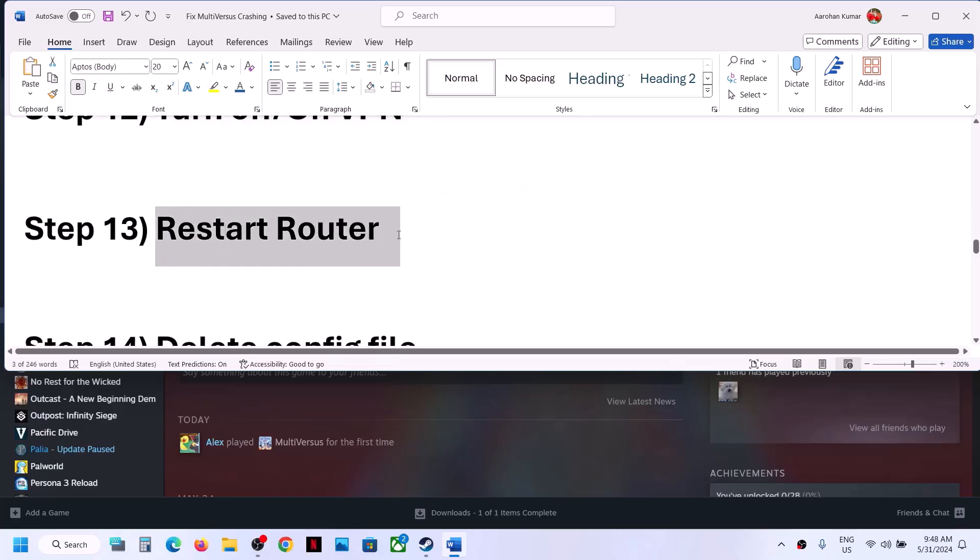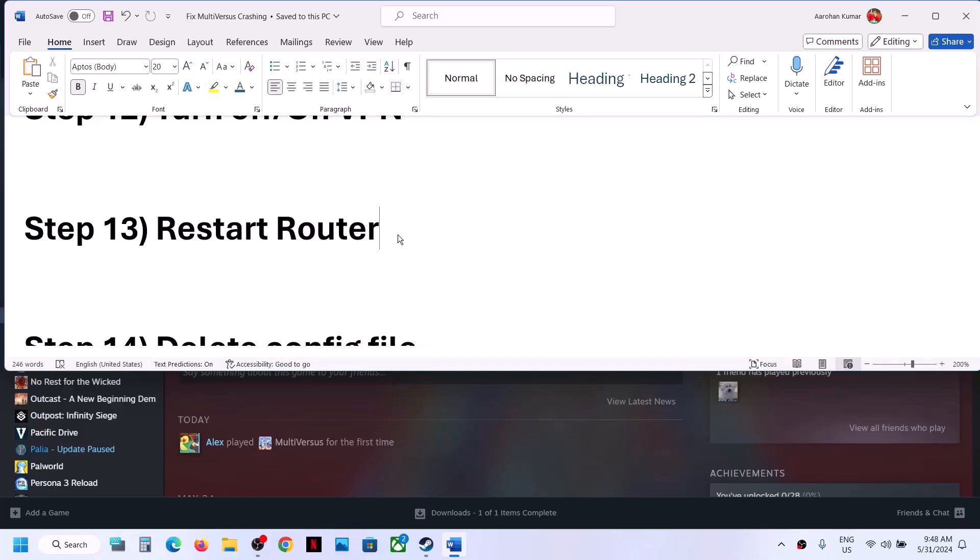The next step is to restart your router. Shut down your router and your computer, then restart your computer, restart your router, reconnect to the internet, and check.